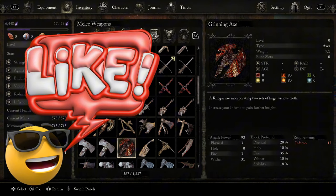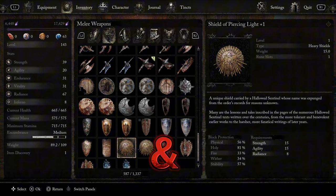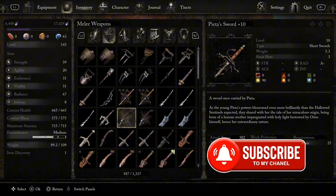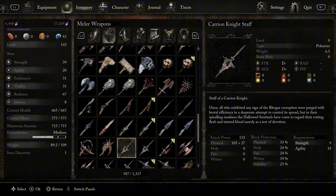I have almost every armor set, every sword, every ring — you name it. I do this in every souls-like game I play and I never end up using the item. So I'm gonna make another build, mostly because I just drank an energy drink and I'm bored. Those are my issues — let's get into it.